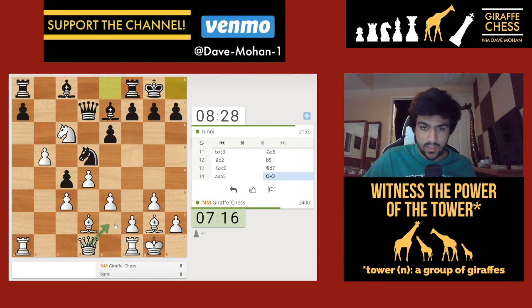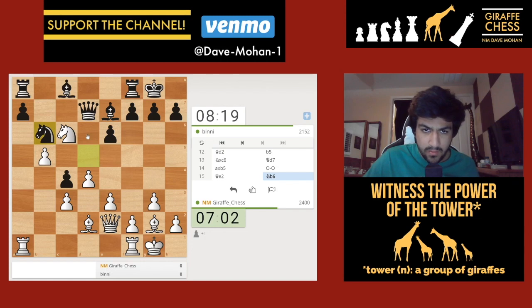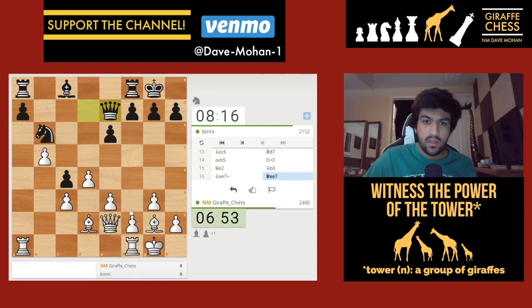He goes castles. I'll consider e4 and also queen to e2, hitting against this c4 pawn. I'm tempted to go queen to e2 because this c4 pawn is looking a bit weak. If knight to b6, I have knight takes e7 with a discovery against the rook. I also have knight to e5 with a similar discovered attack, but I think I'll just trade and then take this rook. It does weaken these light squares, but the huge plus is I am winning an exchange.